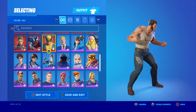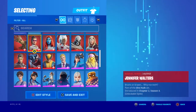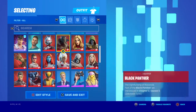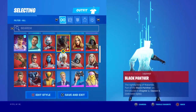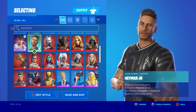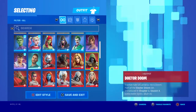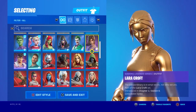Yeah, it was free. Wolverine — all these people I leveled up to get except from these four. That's Neymar — I worked to get this. Rayu — yeah. Lara Croft.